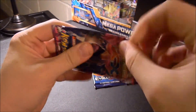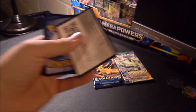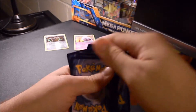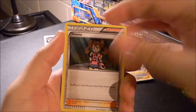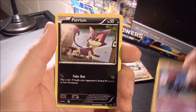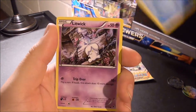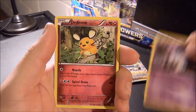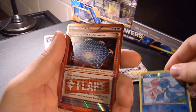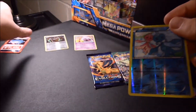This one opened right up - primed, lubed, and ready. Code card. Shauna, Wobbuffet, Golbat, Purloin, Helioptile, Frillish, Litwick, N. Reverse Holo Frillish. And ooh, nice - Jamming Net. Put that over in its own pile.